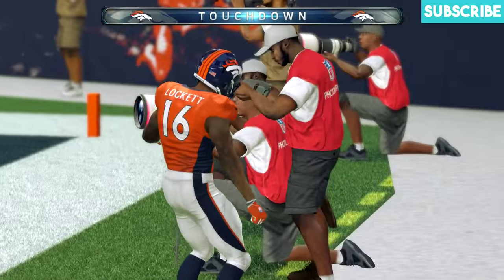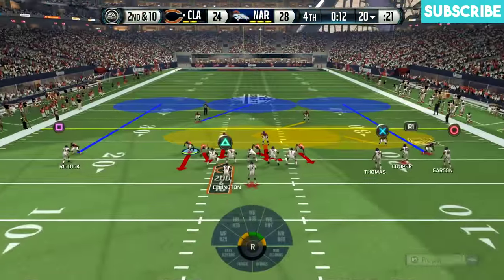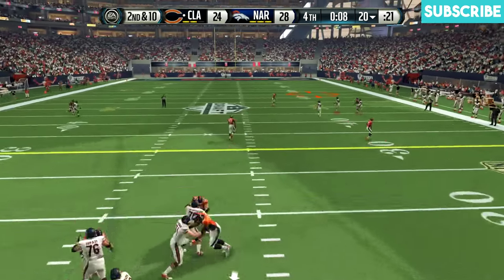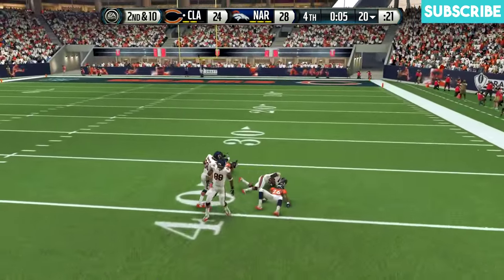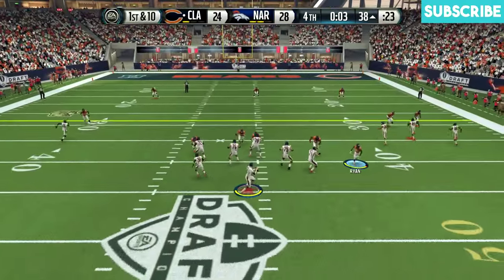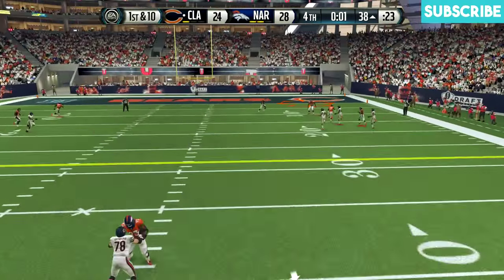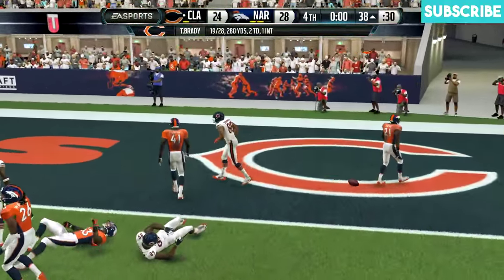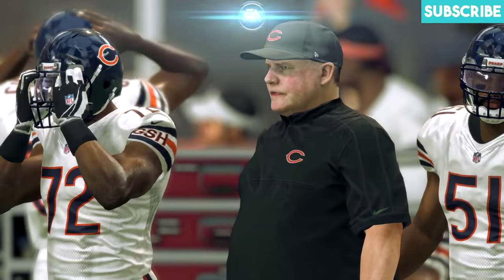We retake the lead with under 20 seconds left. Now, can we hang on? We're sending pressure, getting aggressive, but it's not working. My opponent goes deep and that's caught inside the 40. One more play — I'm trying to create pressure, it doesn't work. He throws deep, and that is tipped and incomplete. We hang on for this second victory. One more win and we get the first-round bye.